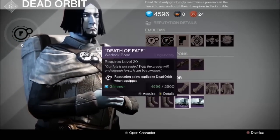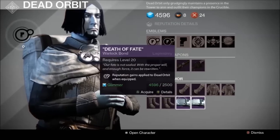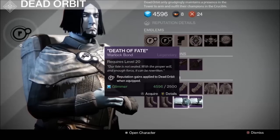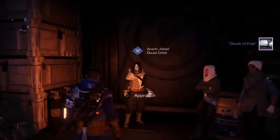It says reputation gains applied to Dead Orbit when equipped. They both do that, so they're both pretty much the same — they just say different stuff under them. I'm going to go with Death of Fate; I like the saying more.